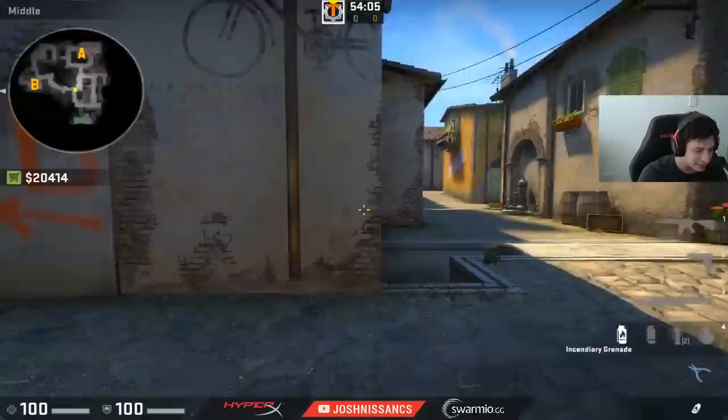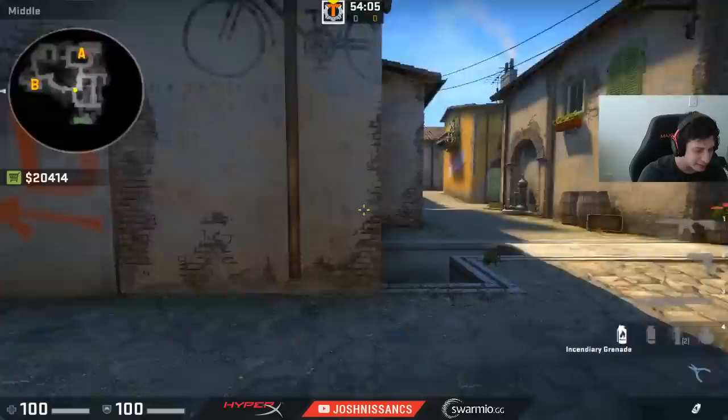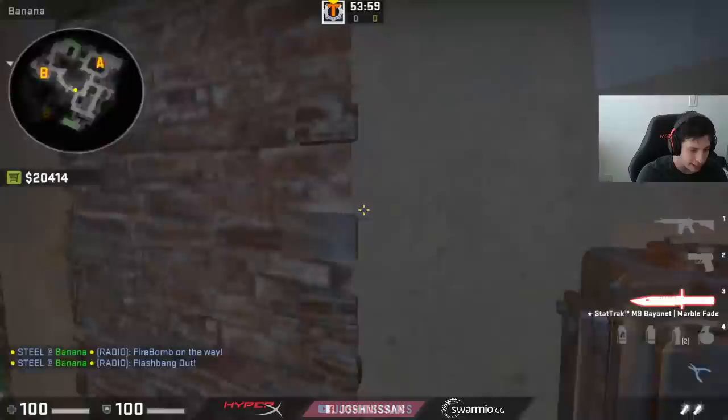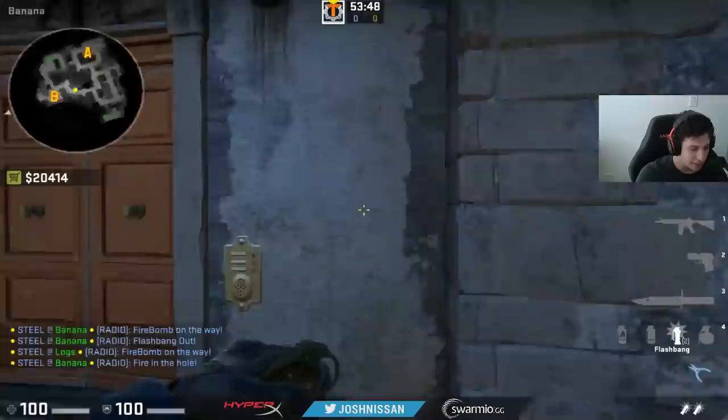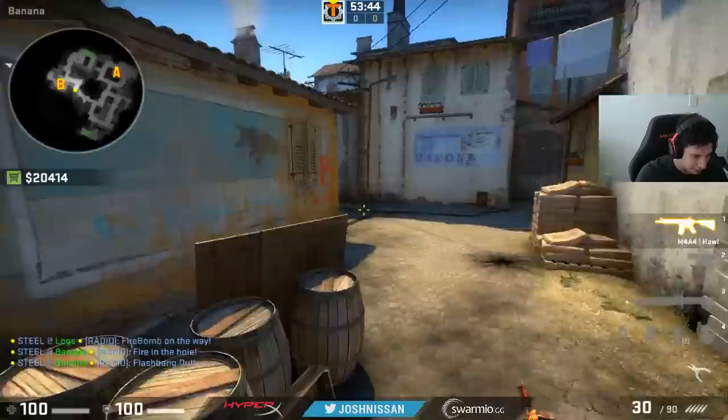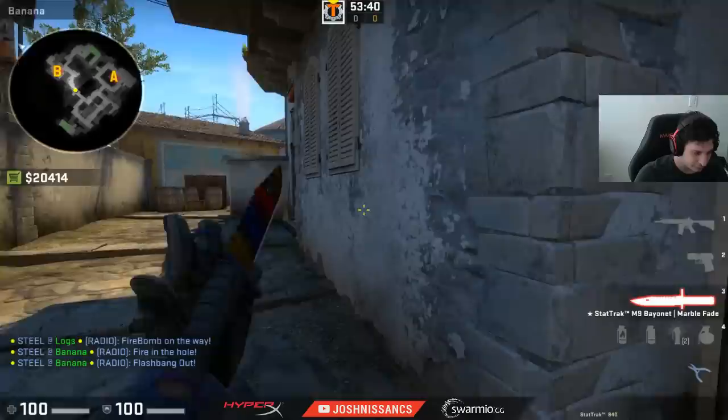Let's say your standard routine is: first person up will molly car and then flash to block back any enemies trying to push. Let's say they're giving it to you, and then you come here, you molly this, and then you double nade the sandbags. This is a pretty common routine — you add a flash on top of it, then swing out and clear close and clear everything. That's a normal banana control routine.